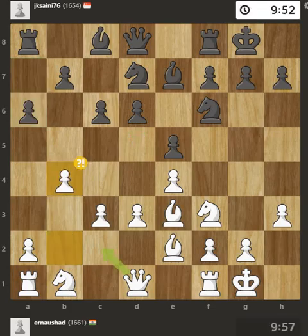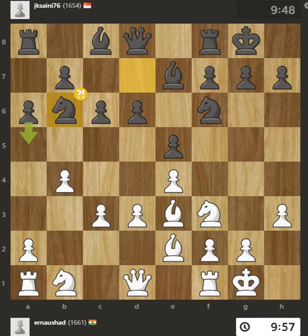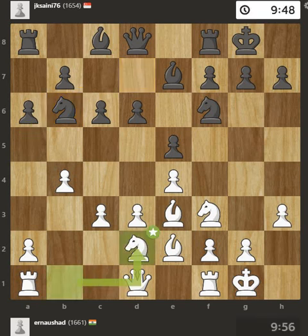You overlooked an opportunity to develop your queen off its starting square. You permitted the opponent to force a weak, isolated pawn. This also misses an opportunity to force a weak, isolated pawn. It's critical to develop your pieces as early as possible in the game.